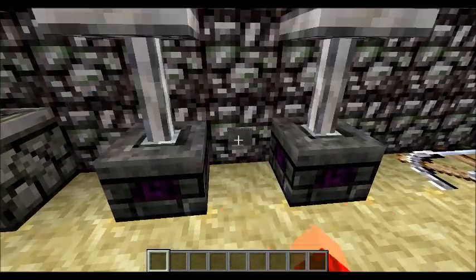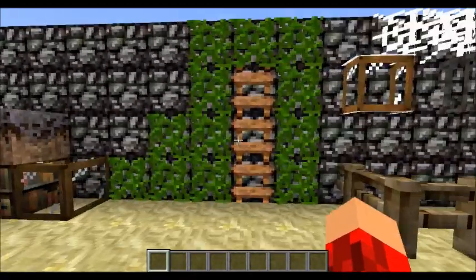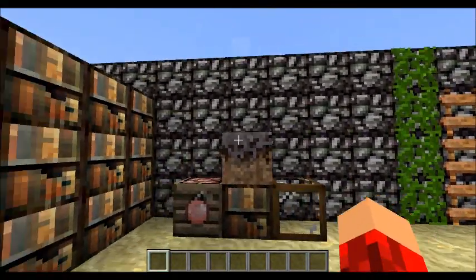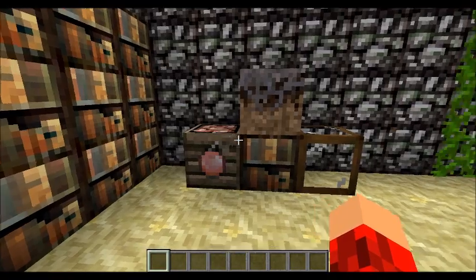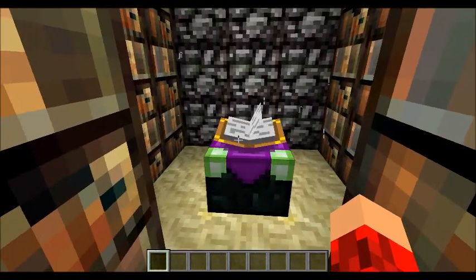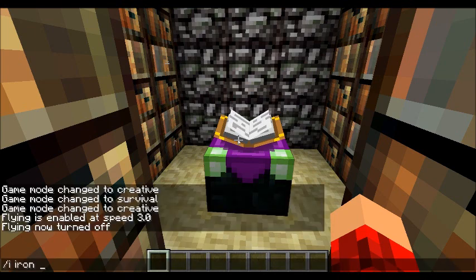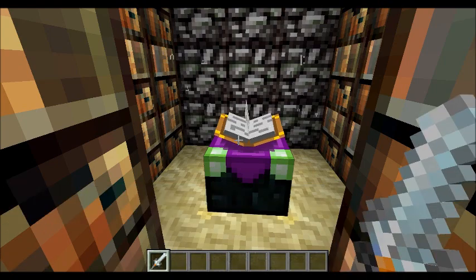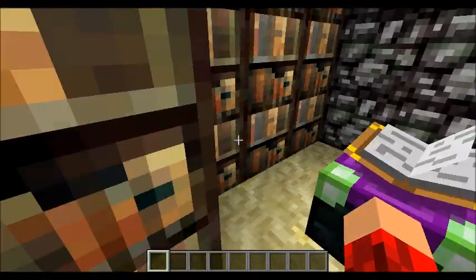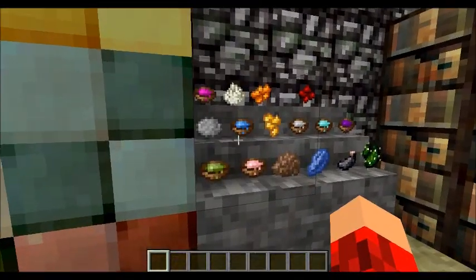We've got the pistons. So now we're going to go back over here. We've got the vines, and these are overgrowing. The ladder. Mycelium. TNT. Bookshelves. And glass block. Now here we've got the bookshelves and the enchantment table. Those appear to be the same. And the enchantment table - same. So now over to here, we've got lots of wool with a checkered pattern and the dyes.